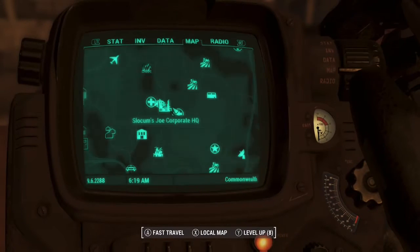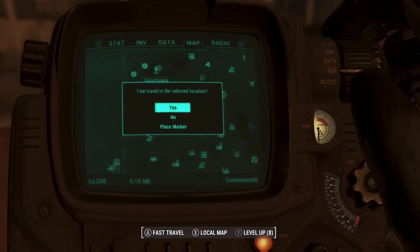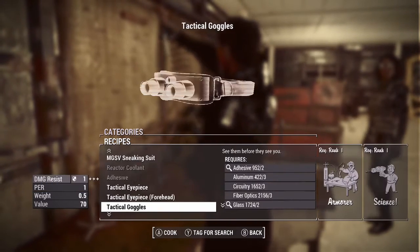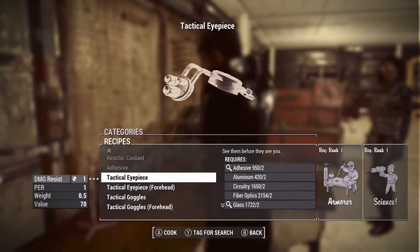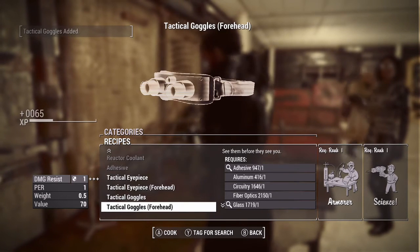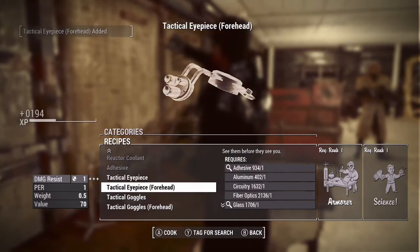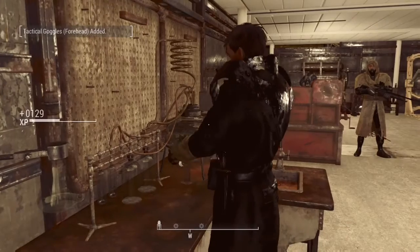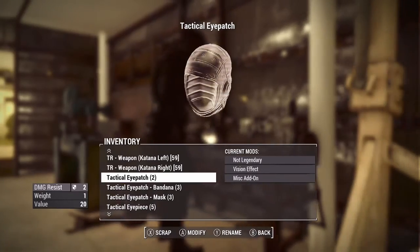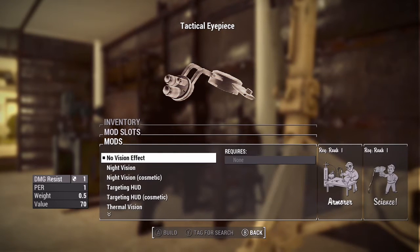The view outside is a lot different and changed up. Now we're going to head back to Sanctuary and I'll show you guys how to make these goggles. You want to go to the Chem Station and go under Utility to craft them. Then you can take them to the Armor Workbench to customize them in depth. In my base area you can store power armor and other gear. Go down into the Armor section and you'll see all the tactical optic eyepieces you crafted.